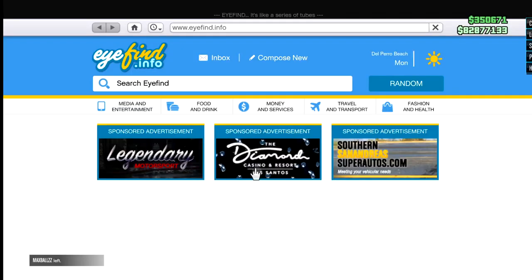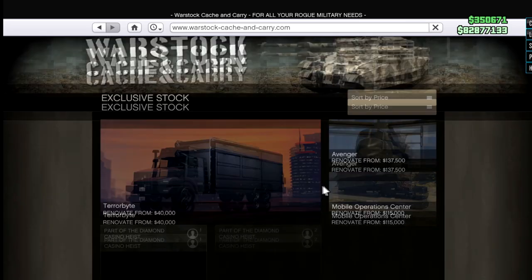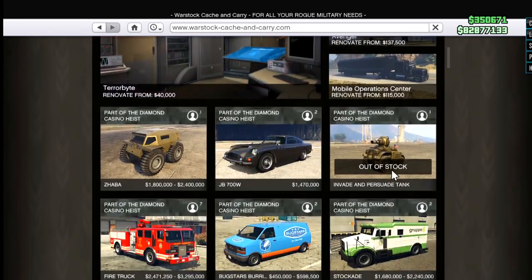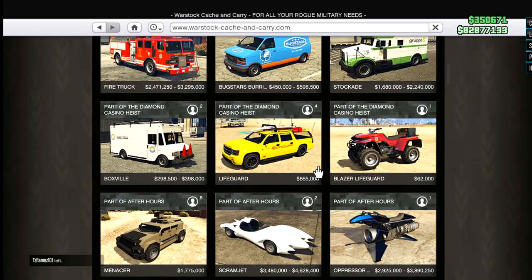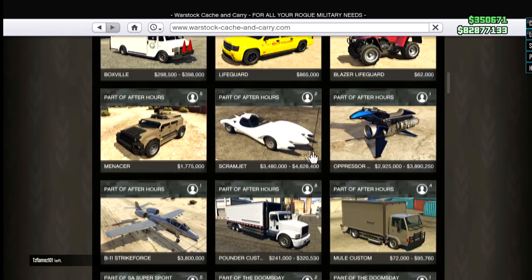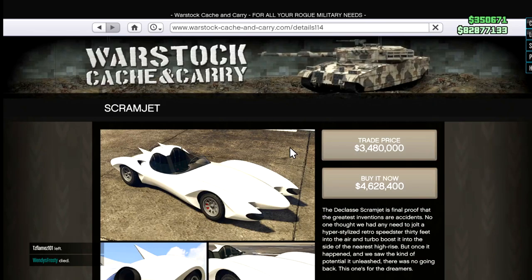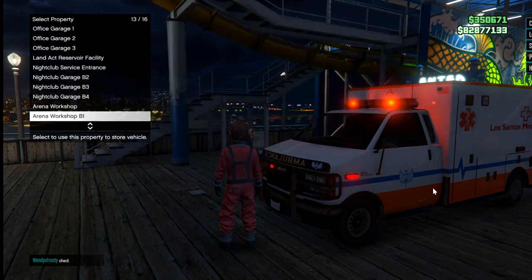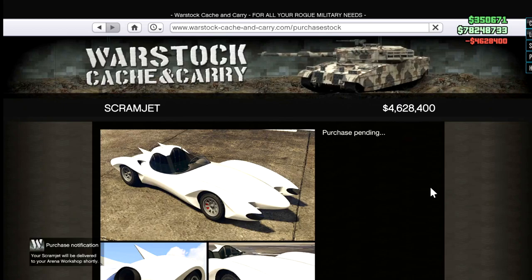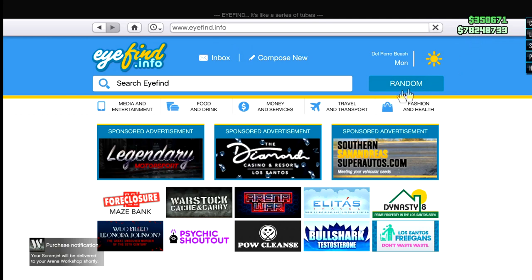I don't know what car I want to buy right now. I know there's some stuff on sale, but why is this out of stock? It says there's a discount but I can't buy them. I've never bought a Scramjet and this might be fun in sport mode, so we're gonna purchase that for four million dollars - quite the pretty penny. I'm gonna send it to my arena workshop because I feel like we're gonna have to do some cooler upgrades to it.